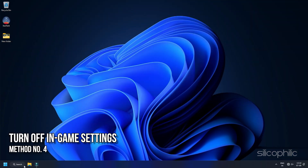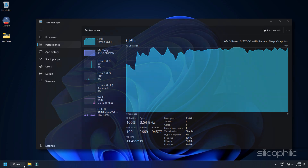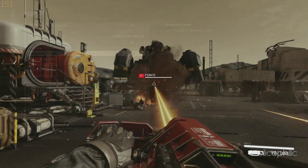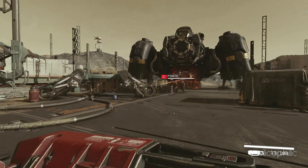Method 4: Turn off in-game settings. Starfield is a game that is very taxing on the CPU. If you notice any issues with your gameplay audio, your CPU might be bottlenecked, thereby causing these issues. Try disabling V-Sync and Motion Blur or lowering the graphics settings. Also, check out our Starfield Optimization Guide to find the best in-game settings for smooth gameplay.